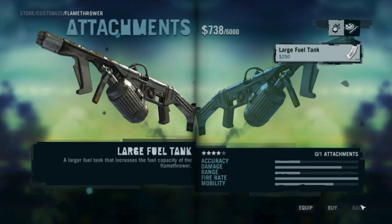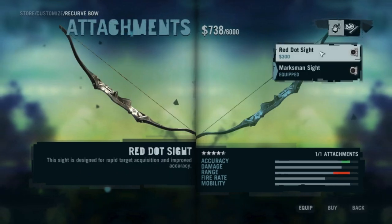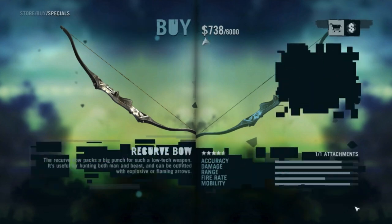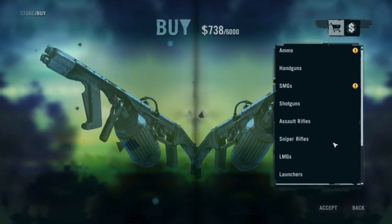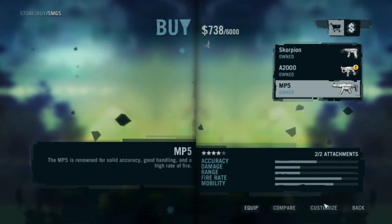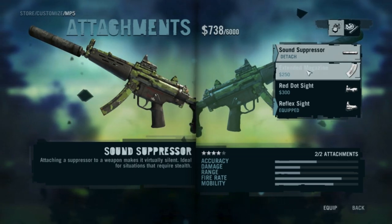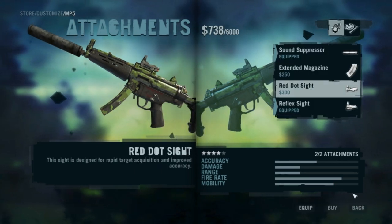Just about each weapon can be customized. You can customize it with sights, magazines, barrels for pistols, and paint jobs, as you can see here. I'm not sure if you can unlock other paint jobs throughout the course of the game, but most guns allow up to two customizations to be added. For instance, I decided to use a stealth approach on my small machine gun — a sound suppressor and a reflex sight, as I prefer that over the red dot.